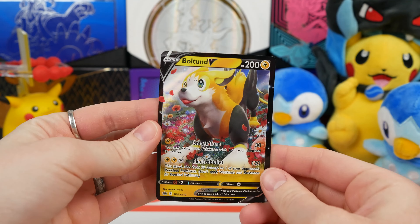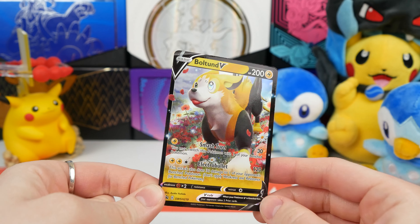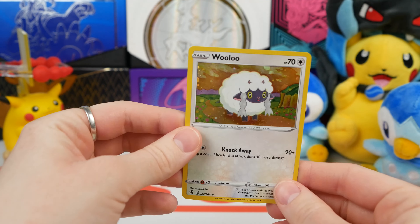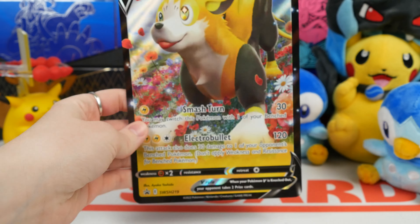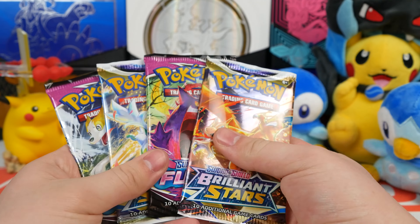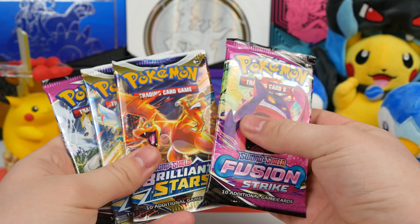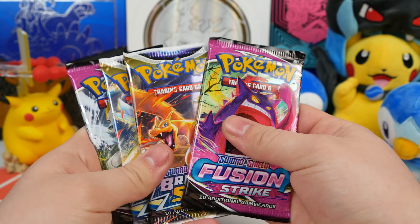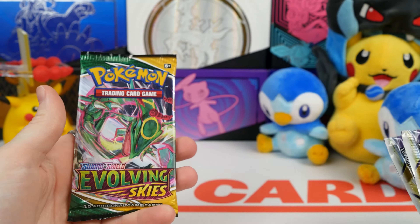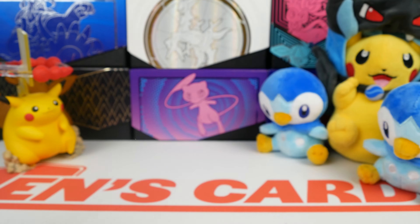My Mumbo Jumbo Epic Heckin' Chonker Pikachu V-Jumbo card. We've got this cute little Bolton V — I think he's really cute. He's frolicking in some flowers, looking like a good little pupper. And we've got this Wooloo foiled card, the giant Bolton, and that promo card. So I have four packs: two Brilliant Stars, two Fusion Strike. I have a slightly better pack selection.